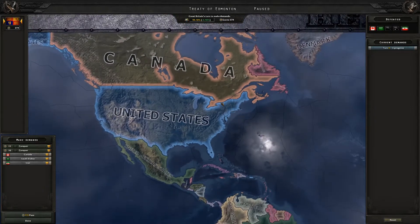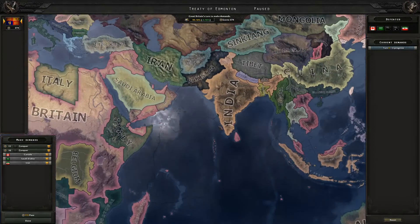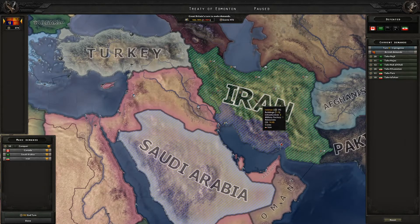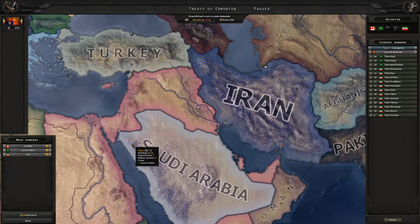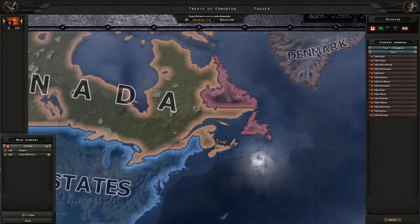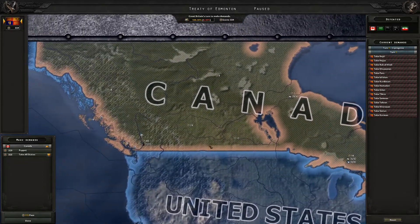Canada capitulated, which gave me a peace deal despite the other countries becoming majors. I'll take all of these states - it's important we take all the states even if it isn't a strict requirement, just to be safe. I think I will puppet Canada - I don't see much reason to annex them.